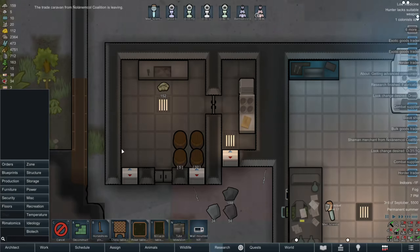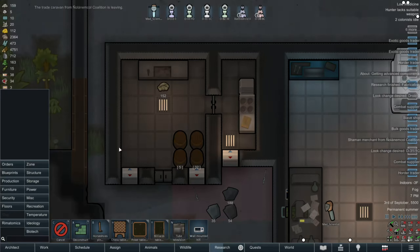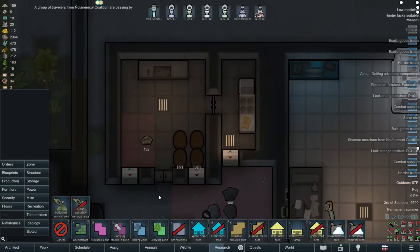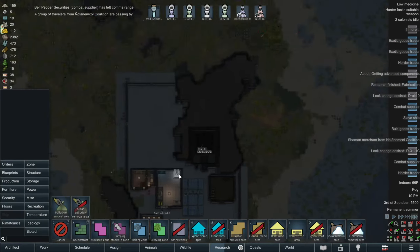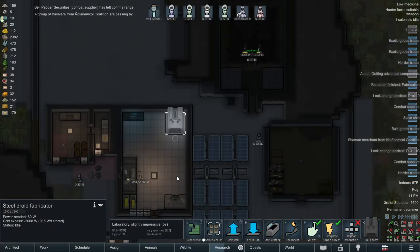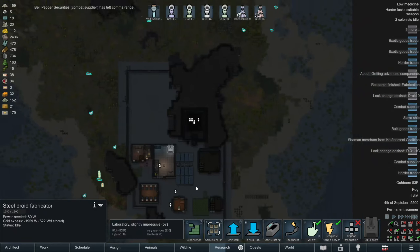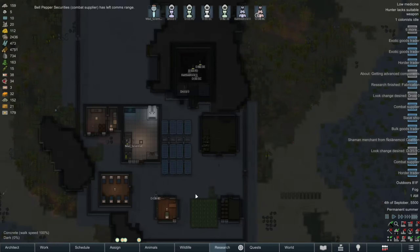Oh well. It's in a room where it's frozen, to say the least. So let's put a stockpile down for that. And yeah, that can take care of that. Hmm. What else do I need to do? I guess nothing much. I just have to hope that the androids get here soon.